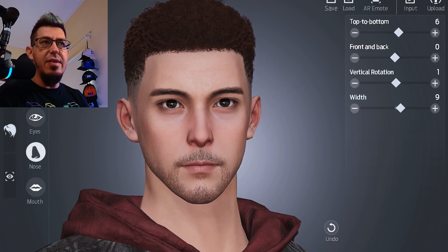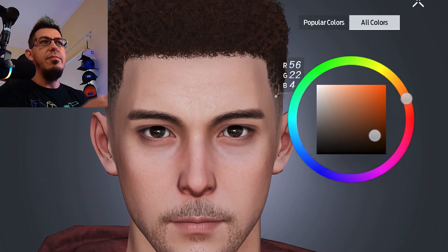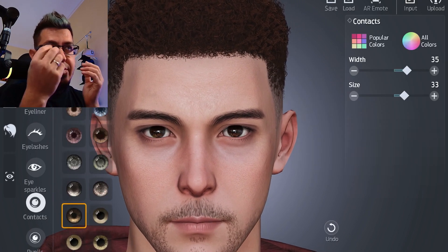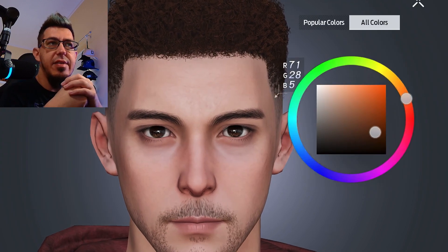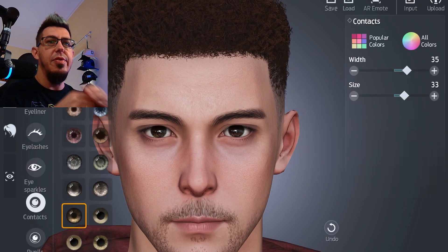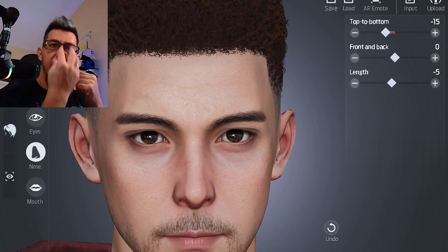Then I focused on the eyes and pupils. I liked the glossy effect within the eyes. This was pretty easy because Asmongold has dark brownish eyes, so there wasn't much to set here, and I could move on to the next step.